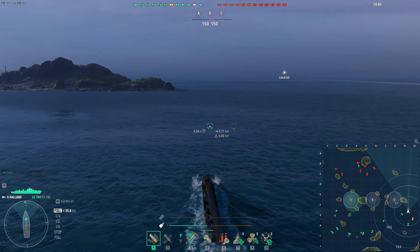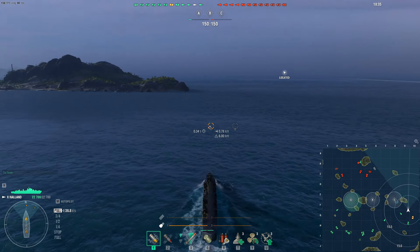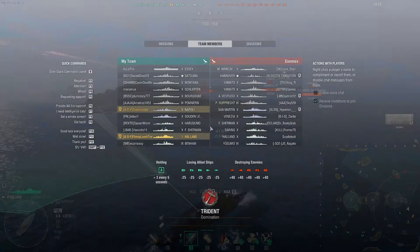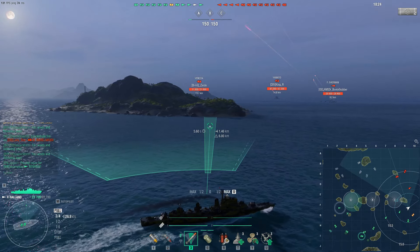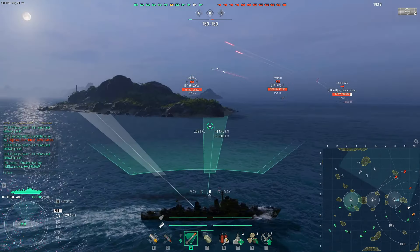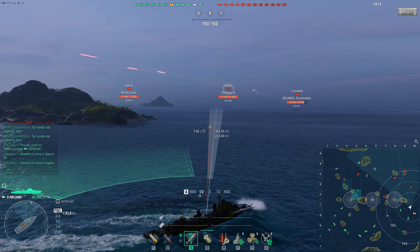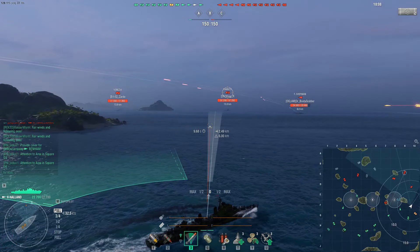There are four Destroyers on each team. So for myself, I don't feel like I need to go towards C. I'm on the flank of the 10 line and I want to push in. There is the Forrest Sherman, who's over here, and he's just going to be doing open gunboating things. Sherman plays best essentially kiting away, being able to smoke up with American Smoke, and also having that five kilometer hydroacoustic search. So that's going to be his strength here — we're just kind of weighing our options.